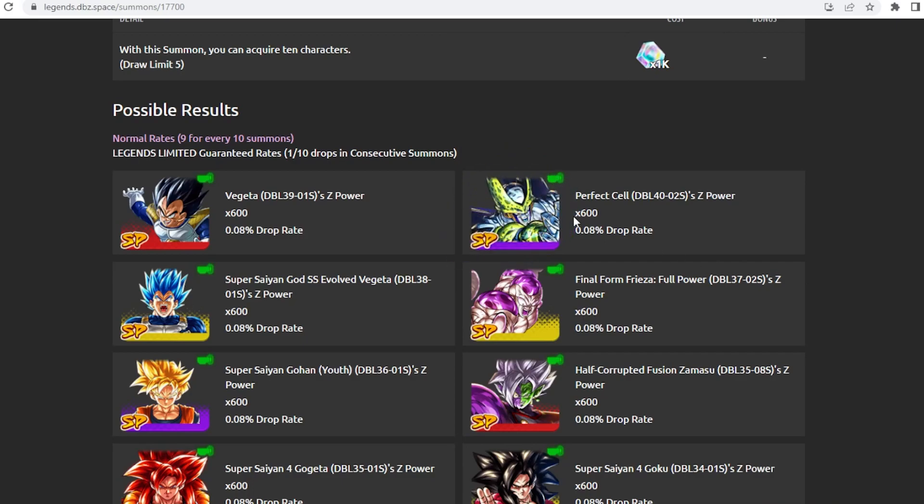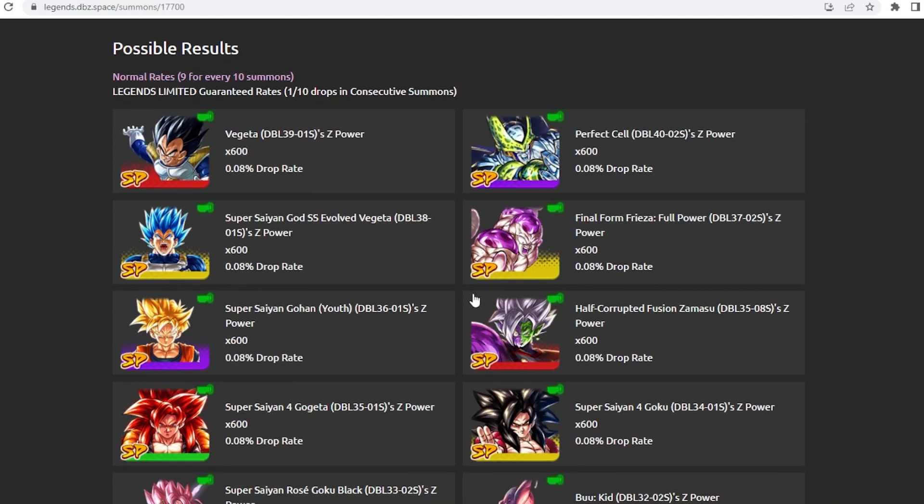Another unit that is quite slept on is Perfect Cell. He is very overshadowed by the Android 21 Zenkai, but if you have him at seven stars he has a lot to offer. Unfortunately his teams have not received a buff since the tag assist from Goku Black and Zamasu from last year. He does have access to the Android 21 Zenkai to buff him, alongside Janemba, so he is getting quite a bit of Zenkai support. He does extra damage against Hybrid Saiyans — and if they manage to make a comeback, which I have been noticing more of in PvP, this guy will definitely be a must-run.